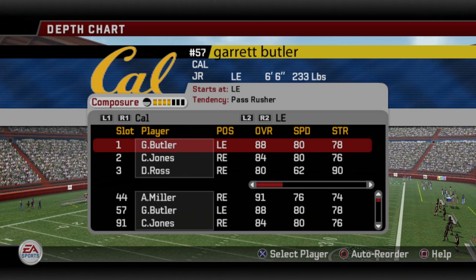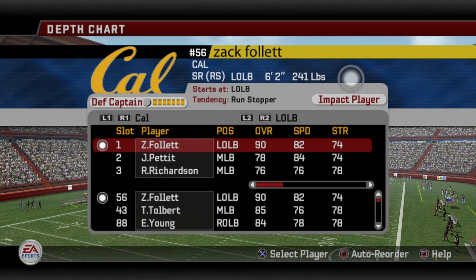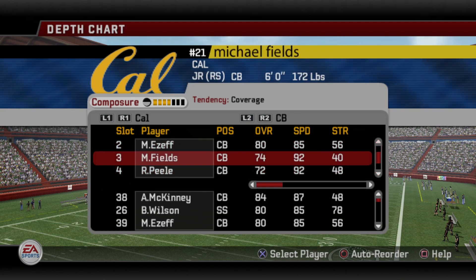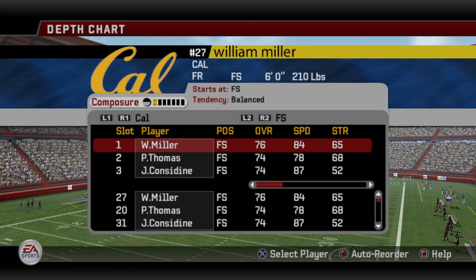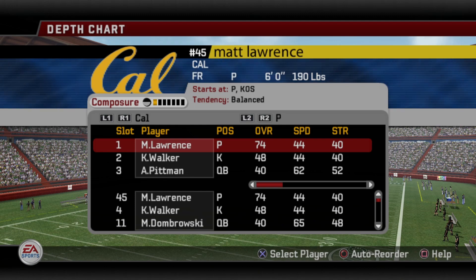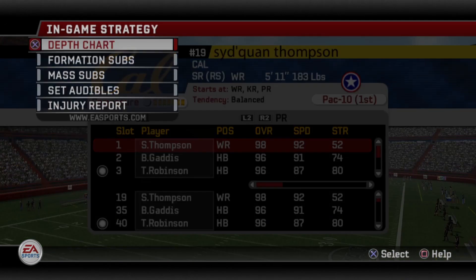Cal's defense runs a 4-3 with an 88 and 91 at defensive end — really talented edge rushers. Defensive tackles are 88, 84, 80 — a solid front four. Outside linebacker is a 90 overall impact player, middle linebacker 87, right outside 84. Their corners are 84, 80, and 74 — we'll spread them out. Their free safety is a true freshman at just 76 overall, but strong safety is 90 overall — so two elite strong safeties will be on the field today. They have an awful kicker and an average punter.